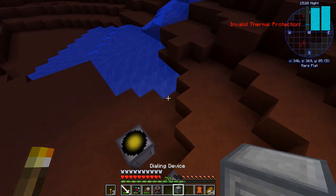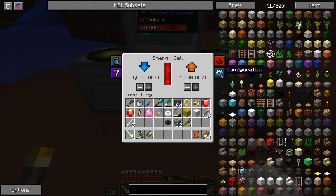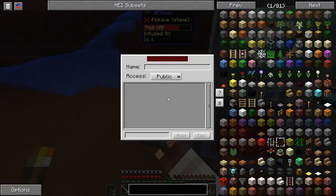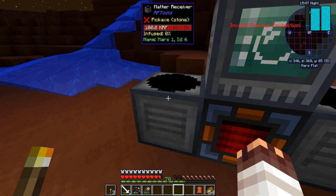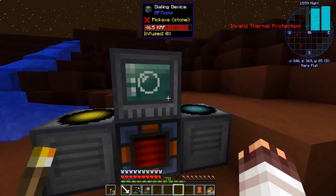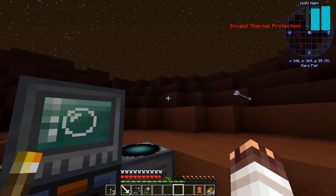There we go — energy cell. And this thing. I want it to give energy to every single side. There we go. So now this is Mars 1. I really don't know what it means. So I'm gonna quickly set it all up. Mars 2. Doesn't matter — receiver, transmitter, whatever. For now, let's just make sure that if something bad happens here, I can always come back.